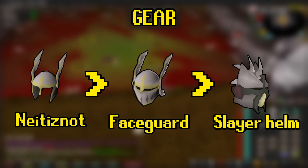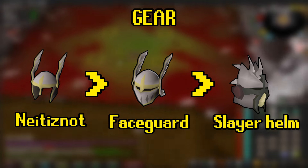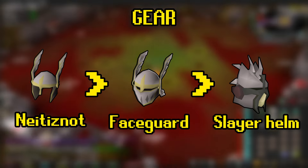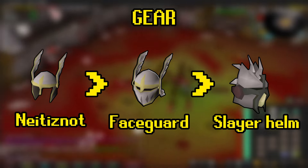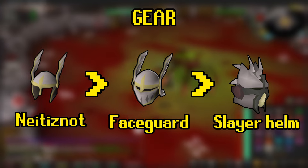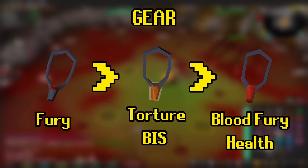For this boss, our goal will be maximizing magic defense while using a crush weapon. For the helmet slot, you're going to use a Nezzy, upgrade to a faceguard, or a slayer helm if you're on task. Turia will assign spiders, so you're welcome to do that and then come here. Alternatively, other slayer masters will assign Sarachnis as a boss with the Like a Boss perk.